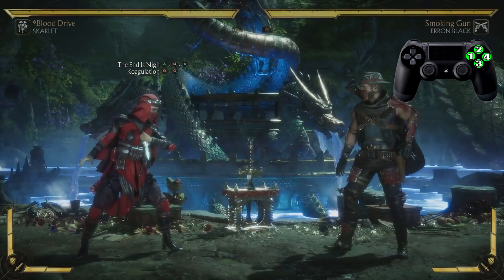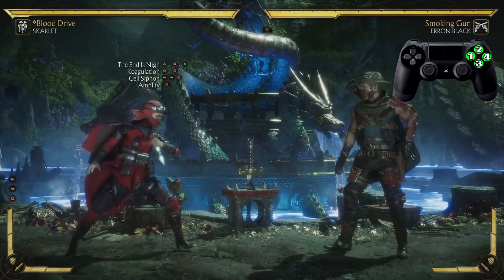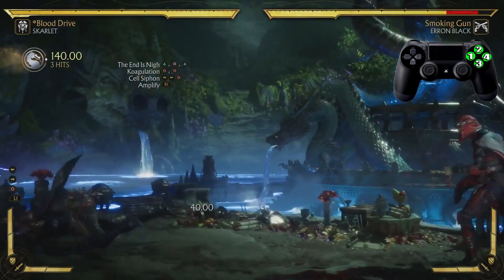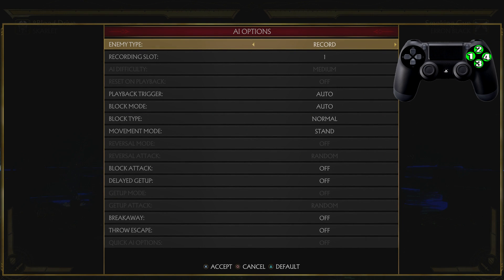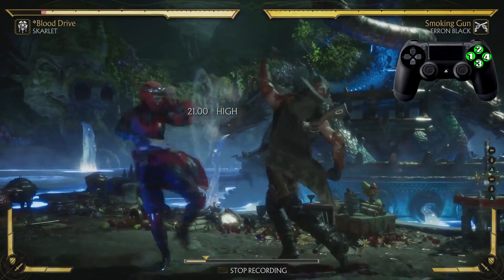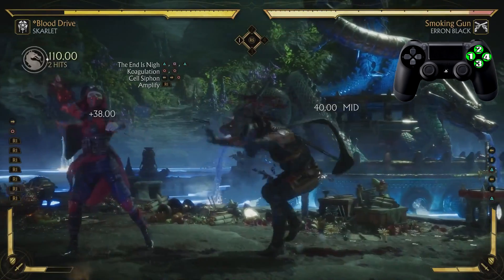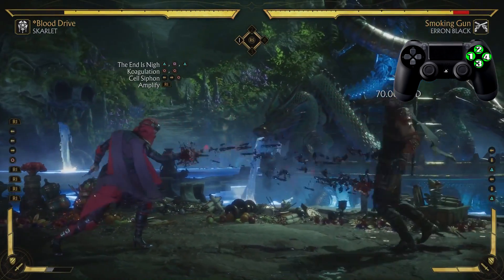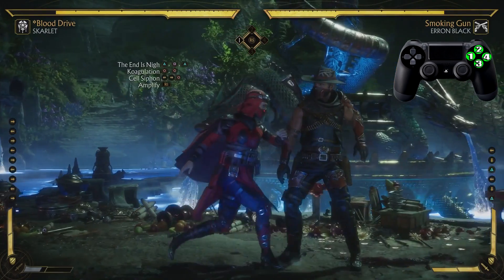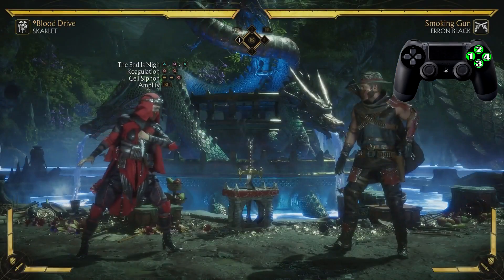Now we're gonna end this combo with the Soul Siphon. If you use it regularly it does normal damage and brings your opponent right to you for an easy grab. But watch this — if you amplify this move, you actually get two hits, more damage, and your health actually goes back up. I love that move.